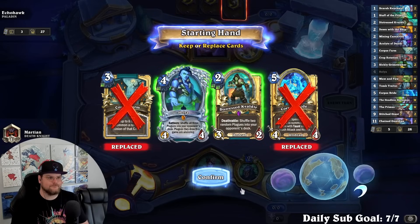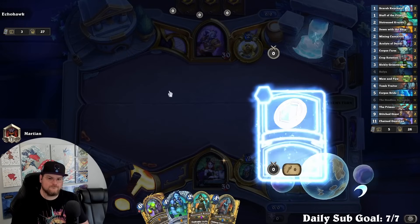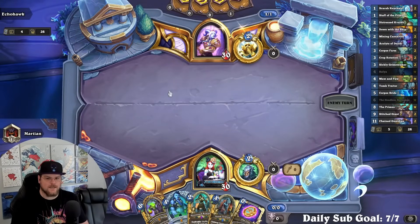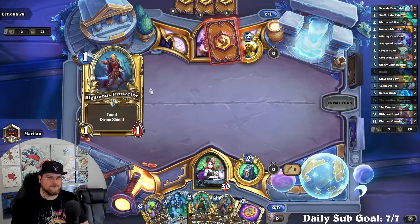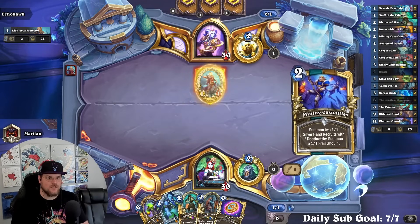Since blood is mostly water, this deck should technically be called UWU DK — that's true actually. Echo Hawk sounds like an Xbox Live era gamer. The light dims, the light dims — that checks out.